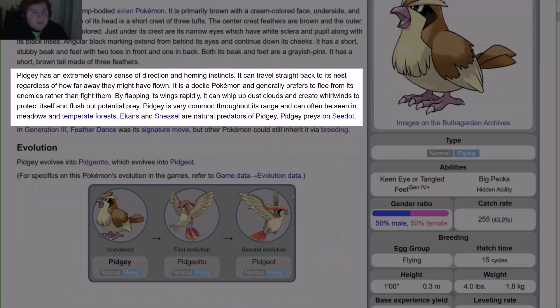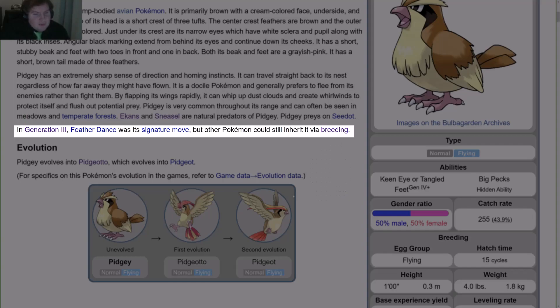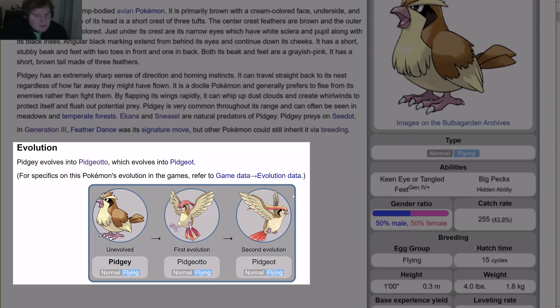It has a short stubby beak and feet with two toes in front and one in the back. Both its beak and feet are grayish-pink. It has a short brown tail made of three feathers. Pidgey has an extremely sharp sense of direction and homing instincts. It can travel back to its nest regardless of how far it may have flown. It is a docile Pokemon and generally prefers to flee from enemies rather than fight. By flapping its wings rapidly, it can whip up dust clouds and create whirlwinds to protect itself and flush out potential prey. Pidgey is very common and can often be seen in meadows and temperate forests. Ekans and Sneasel are natural predators; Pidgey preys on Seedot. In Gen 3, Feather Dance was its signature move, though other Pokemon could still inherit it through breeding.